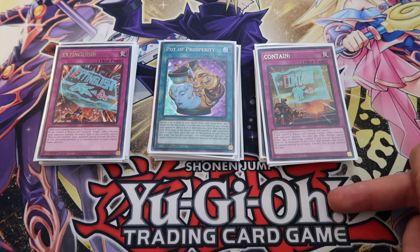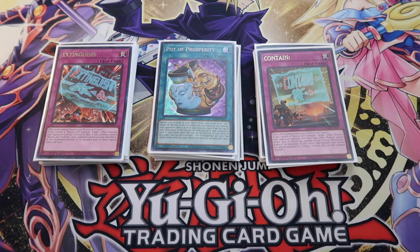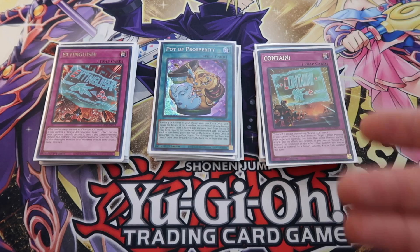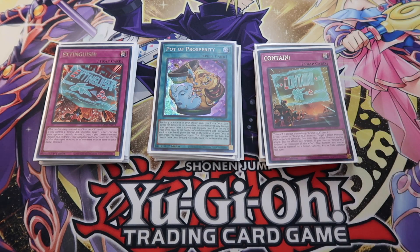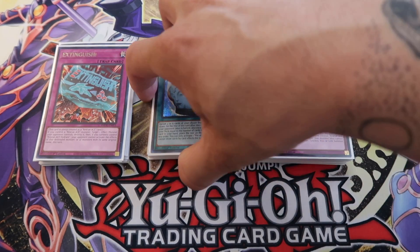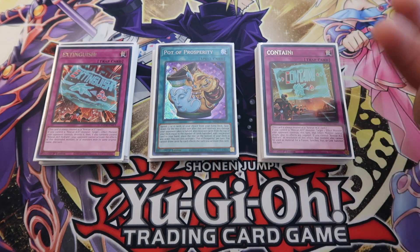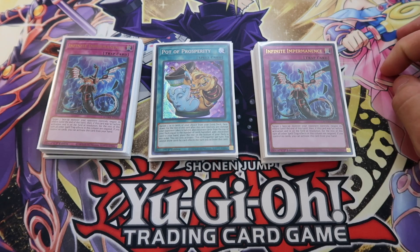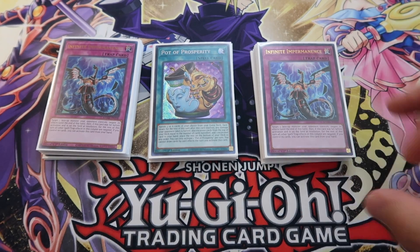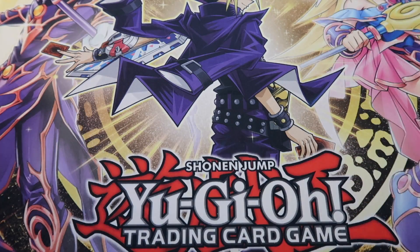The trap cards: two Extinguish and two Contain — I don't play the third trap; it's just really bad. Contain is really cool, like having a no-material negation and a graveyard effect. It's really important how and when you use it because you cannot let it go to waste. If you make one single misplay in this deck, it really hurts — similar to Pearly, where one wrong play is critical. I play two Infinite Impermanence; I couldn't fit the third because I wanted to play the Tactics variant, but I always had access to it via Thrust.